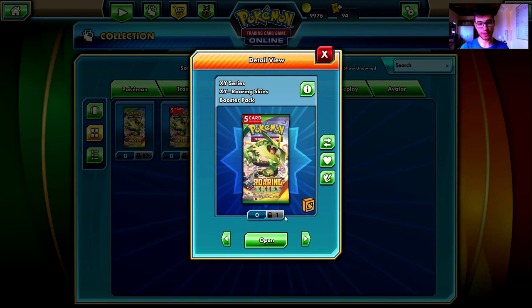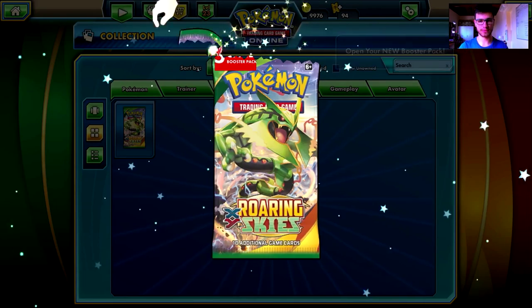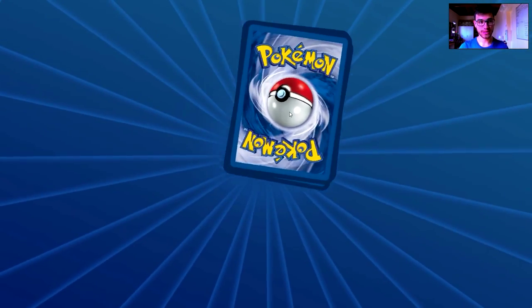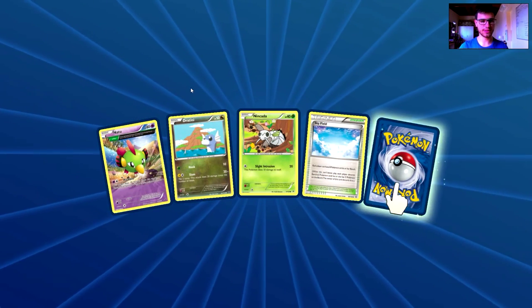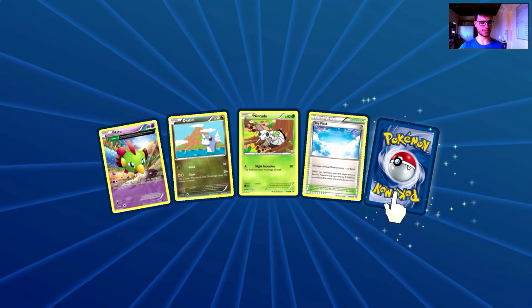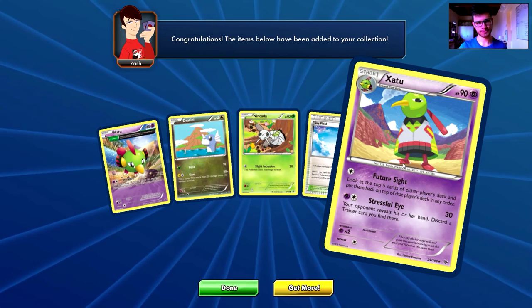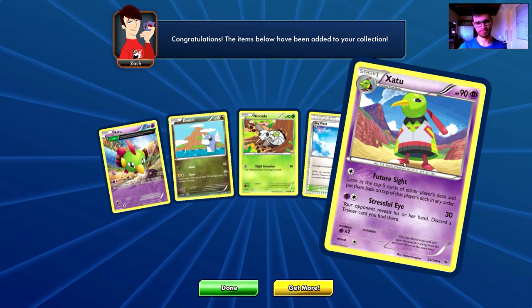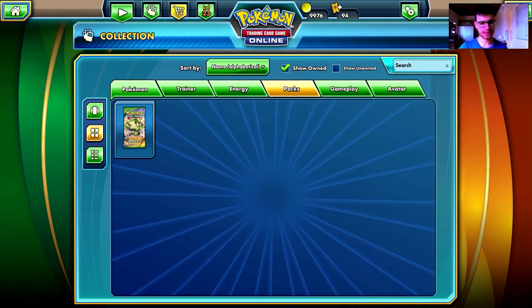Done with Primal Clash. I'm going to skip the 13 ten-card packs from Roaring Skies and open just this one last five-card Roaring Skies pack. I hope to get a rare — and I do! We have a Natu, a Dratini, a Noibat, Skyfield, and the last rare in this video is a Haxorus.